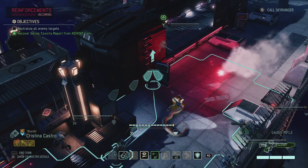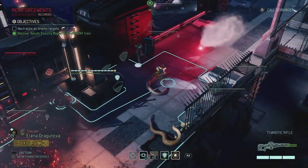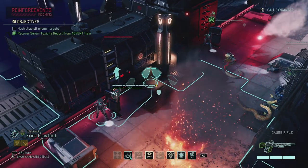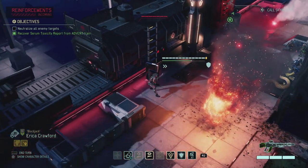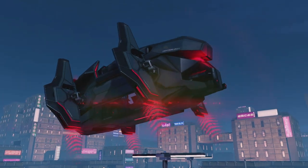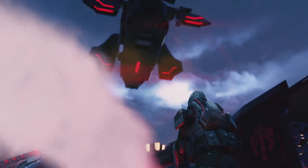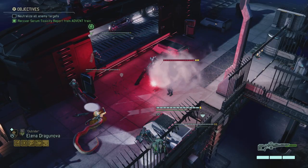Let's move everybody closer and get ready for that ambush. I'm not going to put anybody on top of the train roof yet because I don't want to trigger whatever is behind the train. I'll move everybody to full cover and put them on overwatch. Dropping in - I can see at least a lancer, a mech, and another trooper. Should be manageable.